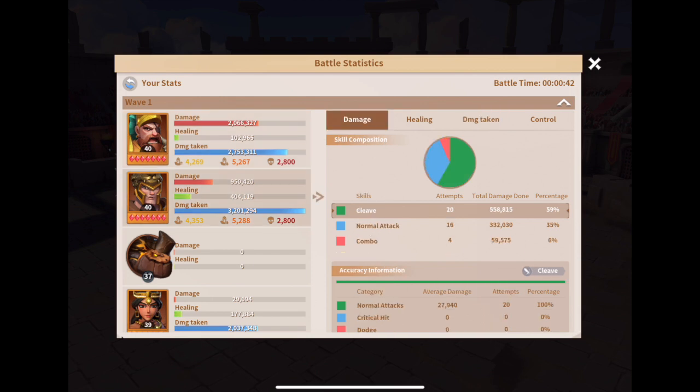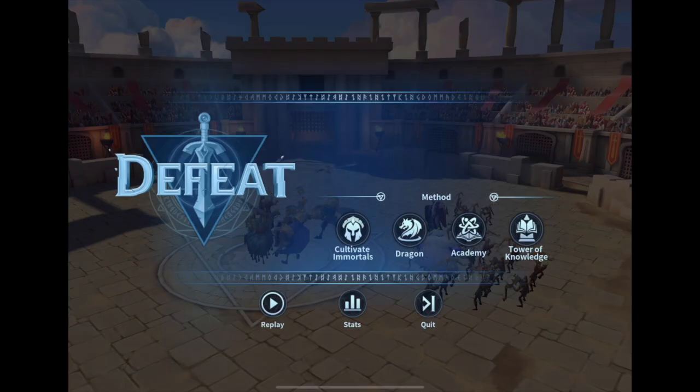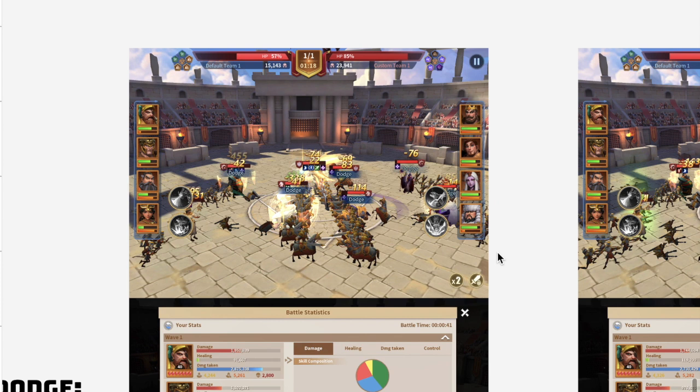Looking at the normal attacks, we actually dodged four of them against Alexander, which is quite a high number — that's a 25% dodge rate. For Hannibal we had a 9% dodge rate out of 39 attack attempts. This is what I'm trying to build on with the misleading aura, and I'll quickly bring up a few more examples.